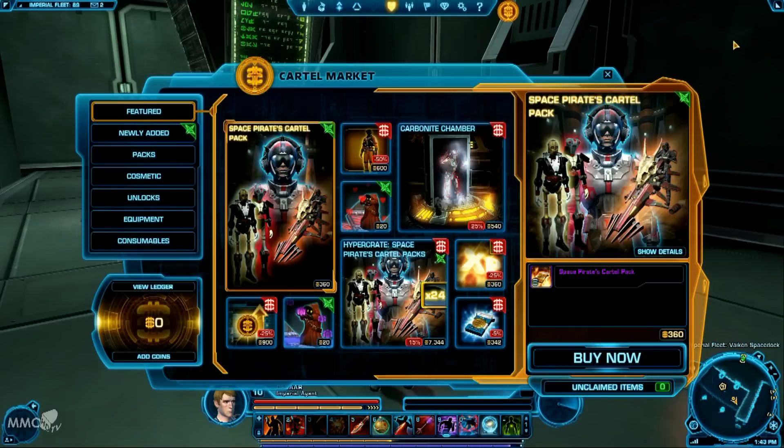If you are an F2P player and you'd like to try out the War Zones — which is basically the Battlegrounds PvP — then you can actually buy it within the Cartel Market. We'll look at the different unlocks to show what you can get hold of. Without paying a monthly subscription, you can unlock one of the features you might be more keen to try. If you're not much of a PvPer but you'd like to focus on the PvE aspect, you can just unlock the instances and flashpoints, and leave the War Zones.